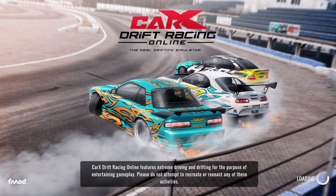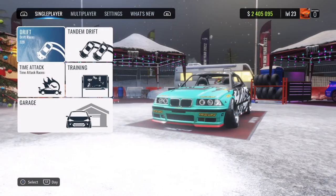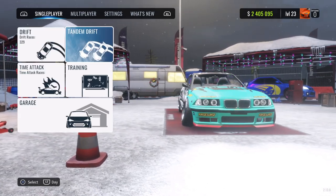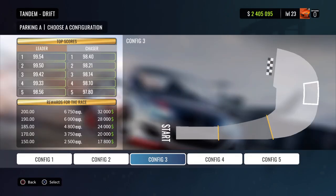Let me show you how to choose this in the main menu. You go to single player, Tandem Drift, Parking A, configuration 3. As you can see, the best I've had leading is a 99.54 — I was pretty proud of that because it was almost 100%. And even the chase was a 98.40, so not that bad.